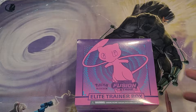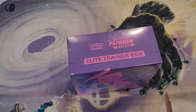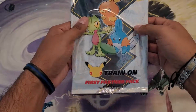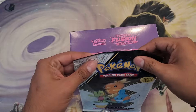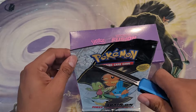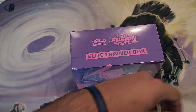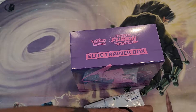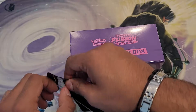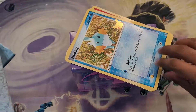Hey guys, welcome back once again. We're going to be doing an Elite Trainer box of Fusion Strike today, but I do want to open one more thing first. I have all of them now, but I want to open this one because it is technically an extra or a triplicate. I have had all these already, so it's just another one of the same things, but I need to open these and I'm not sure where to open all these cards. So I thought I'd just do one pack here along with this one.